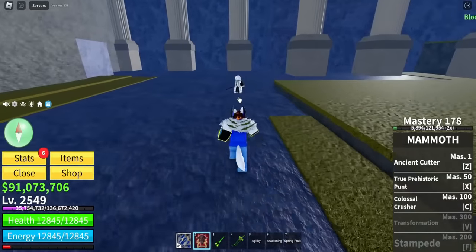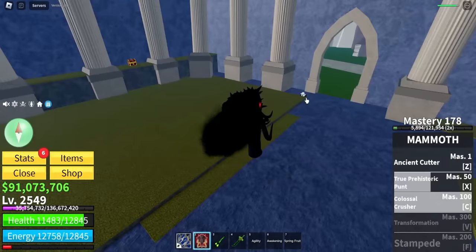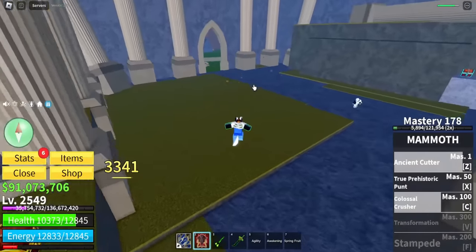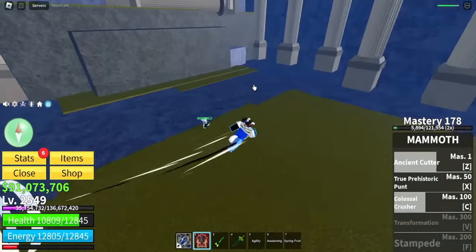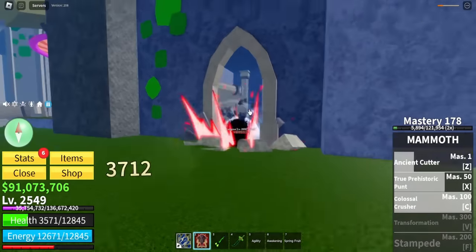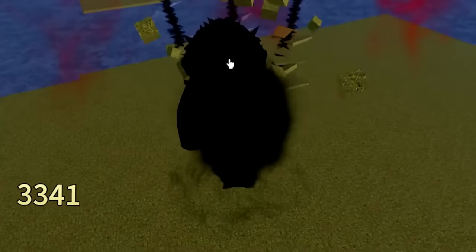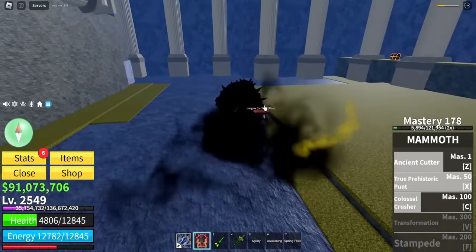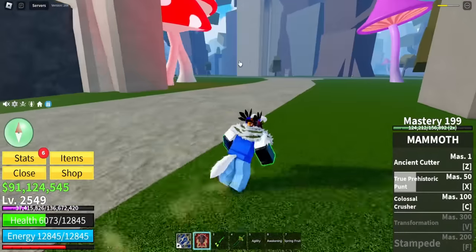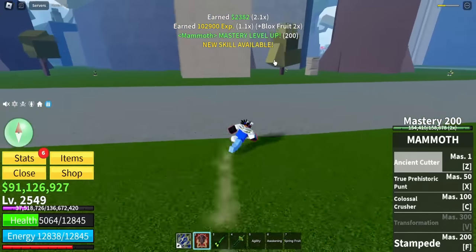Wait, I know a boss. What's up Longma? You're going down today - take some of this. This is not even the full mammoth fruit. I cannot lose against Longma - there's no way. He missed! And now you're dead buddy. One more mastery for the F move - new skill available. That was easy, now we have the move called Stampede.